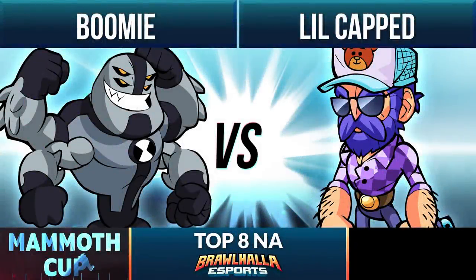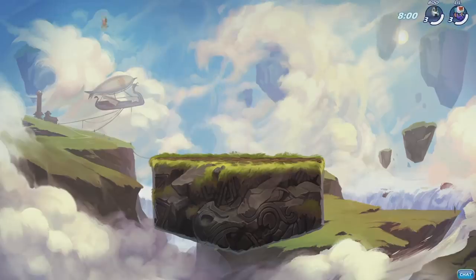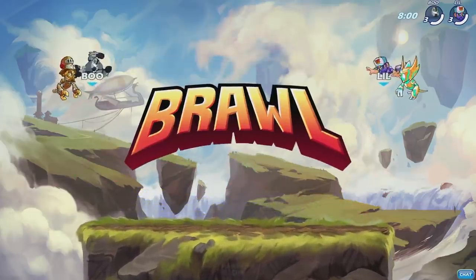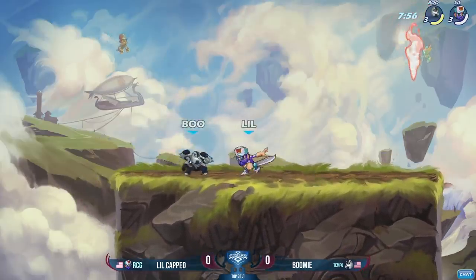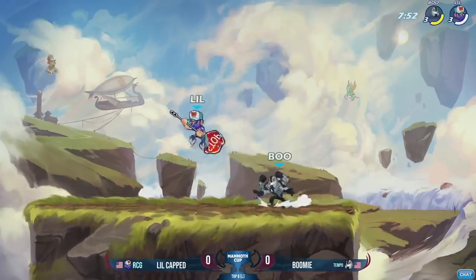We're seeing Boomi going with the Forearms into this loading screen against LittleCapped's Bodvar for game number one. This is a great map for playing the Forearms, just because of massive signatures — some of them even have a ton of carry built into them. And on Small Brawlhaven, you're going to score knockouts very early.